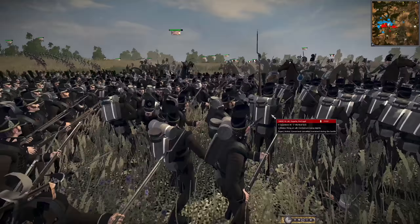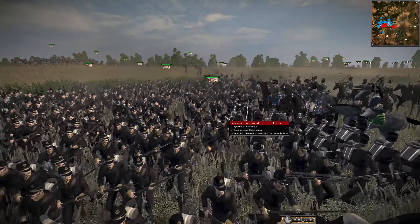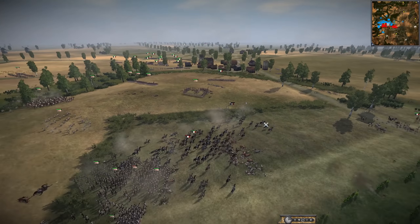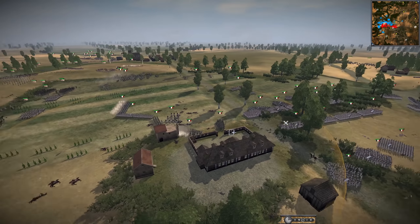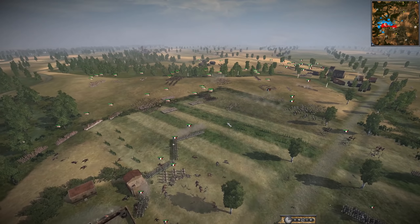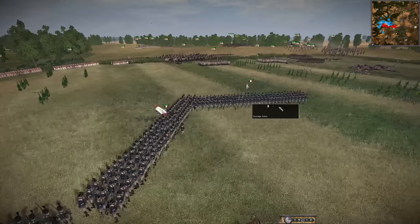Look at these black uniforms - it's like a dark brown with a black trim. It looks really nice. That was a big loss for the French. I don't know what he was trying to do there - I think he was hoping to get some of the infantry off guard, or maybe bringing a little relief to the French infantry that are currently holding.